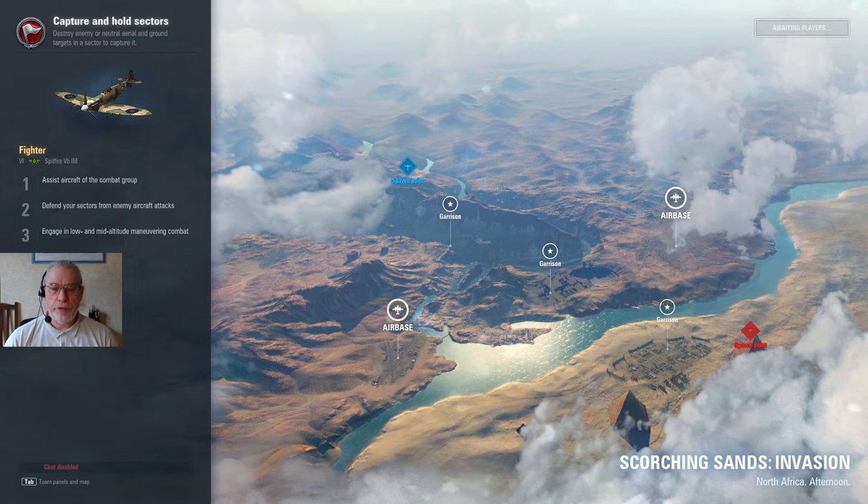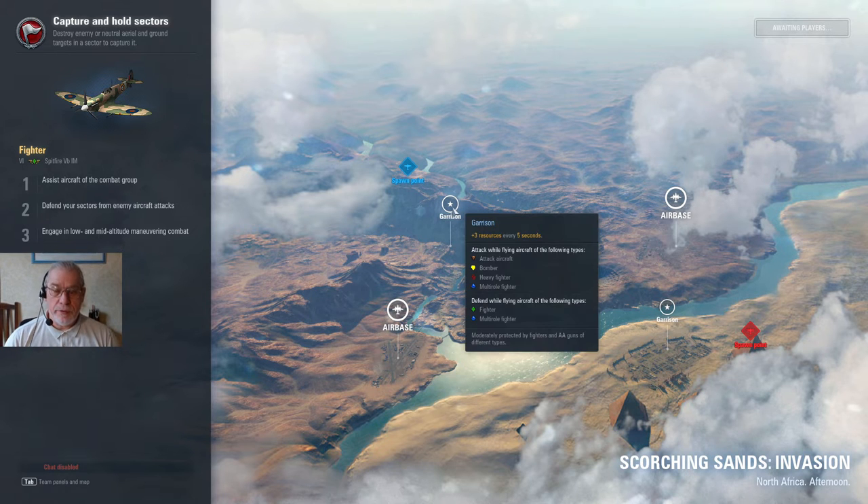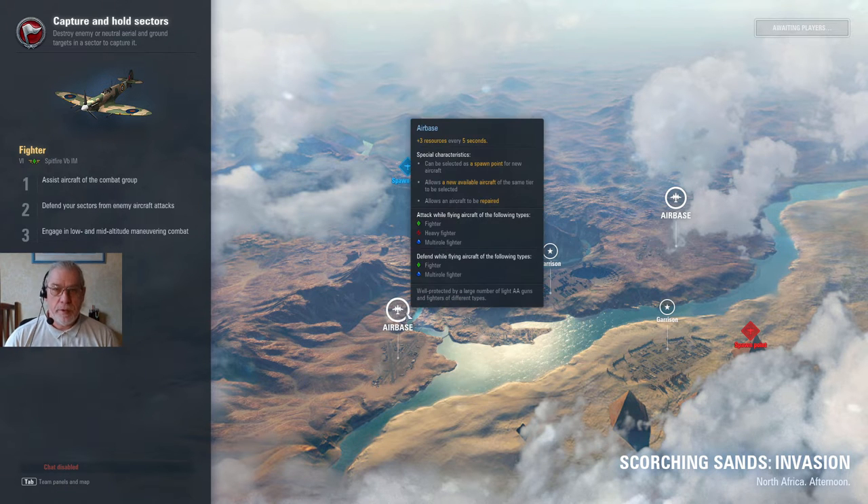Here we are on the Scorching Sands map. It's the Invasion variant, and this is a five-sector map with three garrisons and two airbases. From a strategic point of view, the garrisons confer three resources every five seconds. The airbases also confer three resources every five seconds, but they can also be selected as a spawn point if you die. You can also select a different aircraft of the same tier, and it can also repair your aircraft.